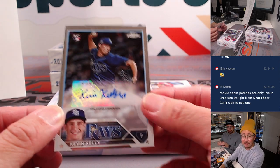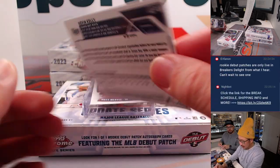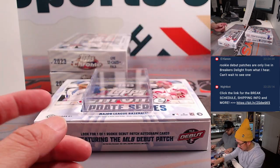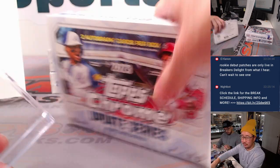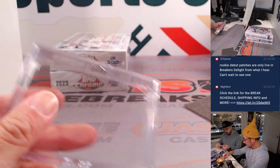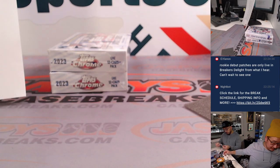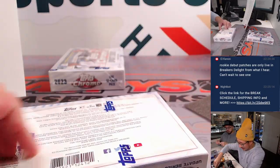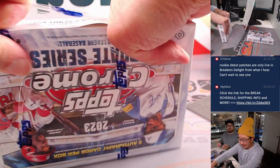That's Victor Lovely — isn't he lovely? Isn't his autograph wonderful? He's got good penmanship — he even put his number in there. El Canon — we got two more boxes to see if we can pull one of those. Maybe we'll run back another case tonight.